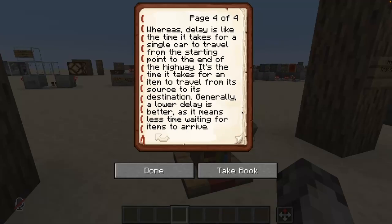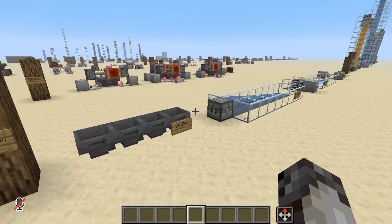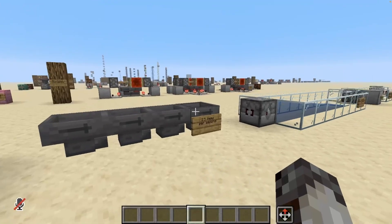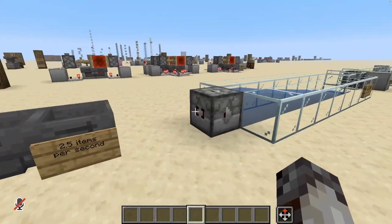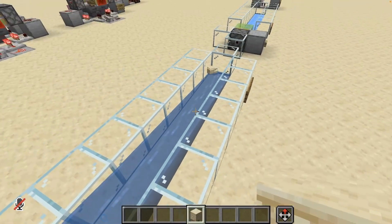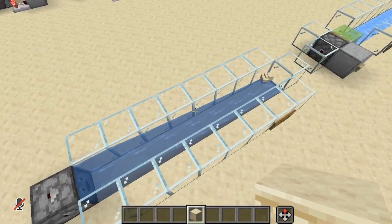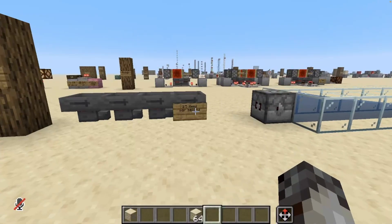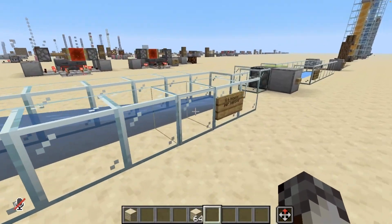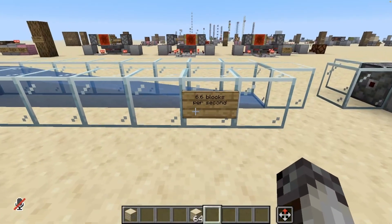Delay, on the other hand, is the time it takes for a single car to travel from point A to point B. In Minecraft terms, it's the time it takes for an item to travel from its source to its destination, and generally a lower delay is better. Visualizing these two concepts in Minecraft: a hopper line can only have a throughput of one item — it can only allow one item at a time through. Whereas an item stream could theoretically push through as many items as you put in it — it has an infinite throughput. The hopper line can only move about two and a half items per second, whereas the water line can move about 6.6 blocks per second.